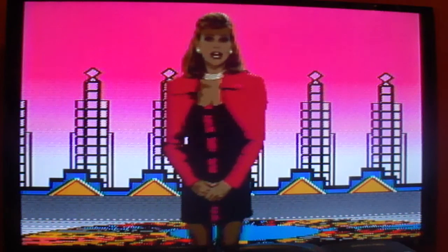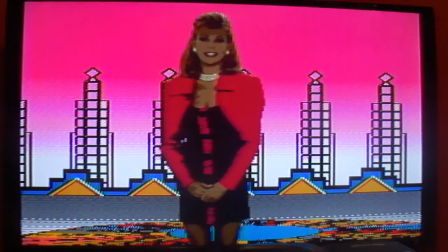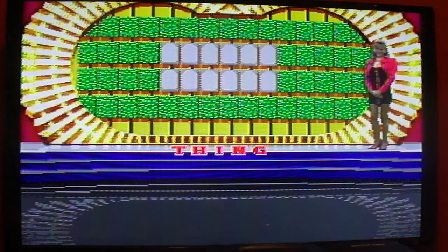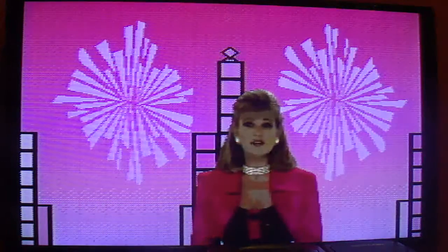$1,000 is the top dollar value for round one. We are of course playing for cash, and here's our first puzzle. The category is a thing — two words, six letters in each one. The category is thing. I'm ready to go. We'll start with player one.